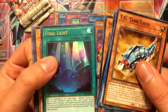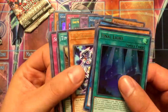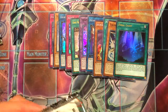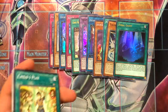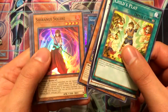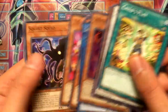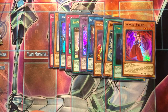Thunderclap Monk is a Super. Got Final Light for the Valkyrie stuff — pretty cool. Got my third TG Serpent. I think I need one more Sunlight Wolf and I'll be good for those rares as well. Shiranui Squire. There it is — my last Sunlight Wolf I needed. So I can pretty much make the Solomongreat deck. Alright, that was halfway there.